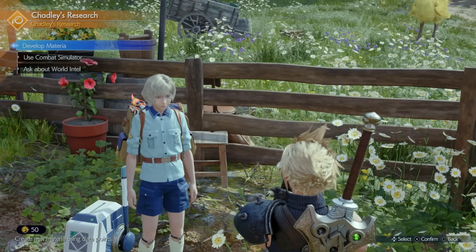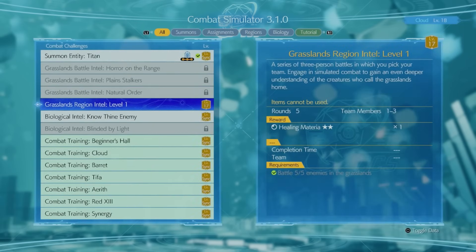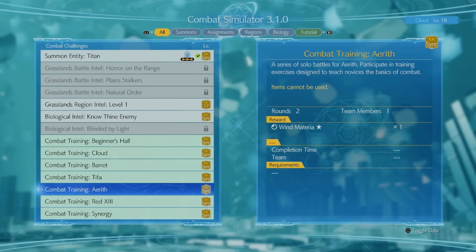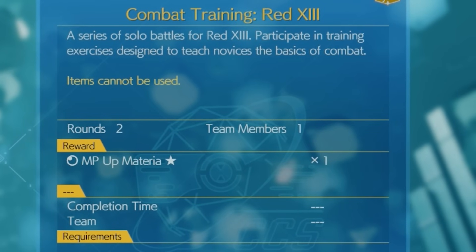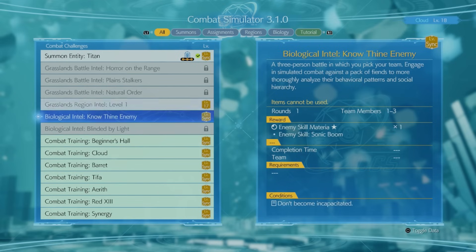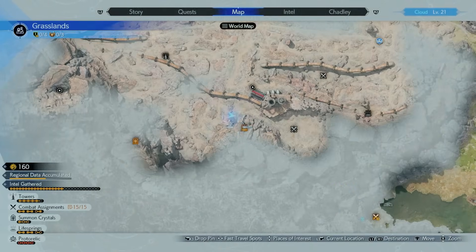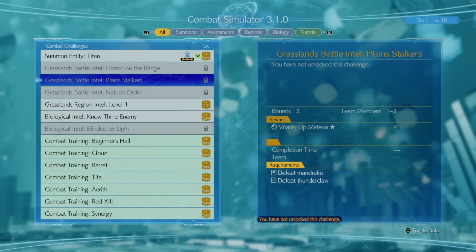When talking to Chadli, use the Combat Simulator — it's very important. There are free rewards just for doing combat training with each character. For example, playing with Red gets you MP Up materia, which you can put on Aerith to boost her MP. Completing gold objectives on the world map also unlocks different grassland rewards, including additional materia, so make sure you're doing map quests.